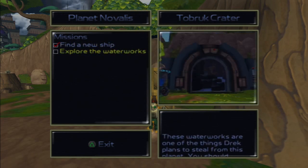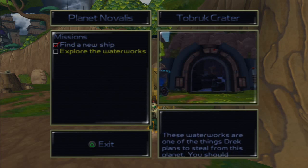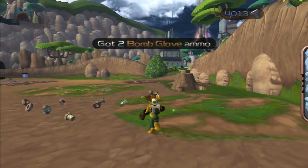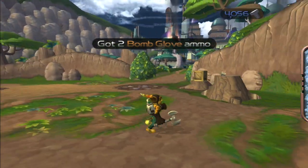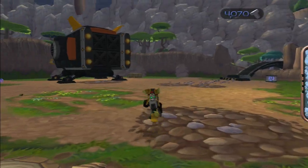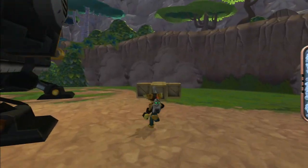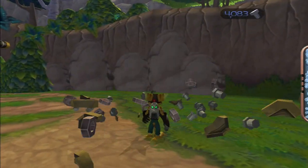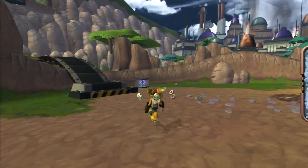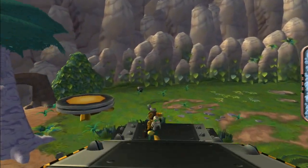The mission says: explore the waterworks. I thought I did that last episode, but there was nothing there. It looks like we'll have to go and explore it again — I'm sure we searched it and there was absolutely nothing there, just some bolts, and we did a full loop. But for some reason it says there is something there now. Let's go ahead and go this way.